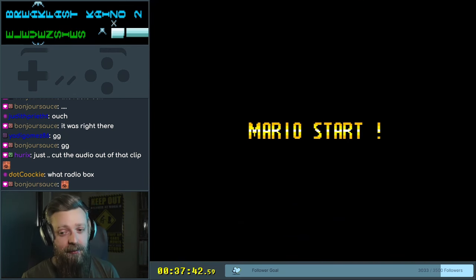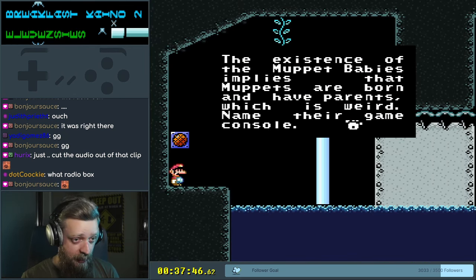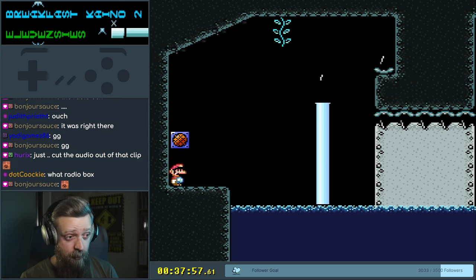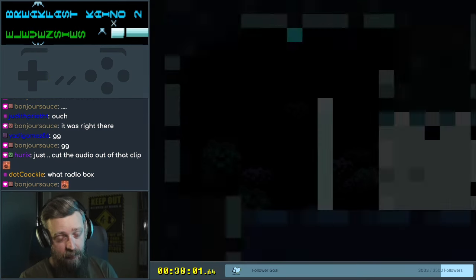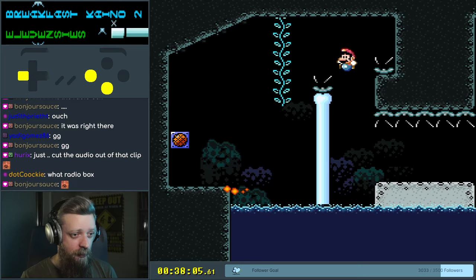Wash cycle. It says here the existence of the Muppet Babies implies that Muppets are born and have parents, which is weird. Name their game console. And there's a Yoshi paw indicating that's a hint for the puzzle. That is optional and does not need to be completed by someone that doesn't want to do puzzles.